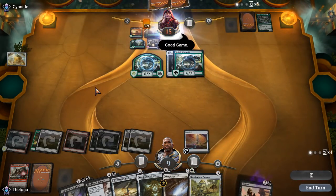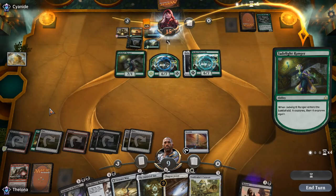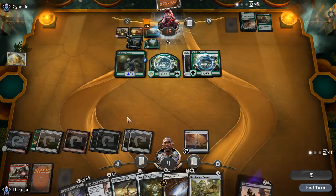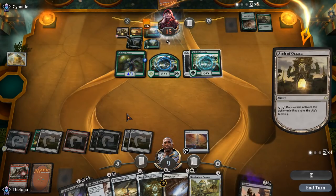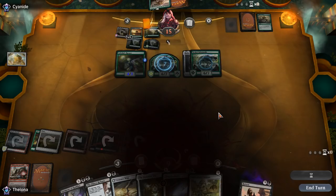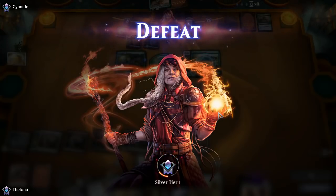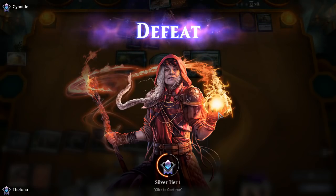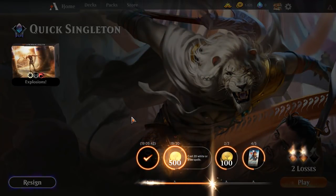Look at how many lands our opponent has — they were screwed off the start, now we're screwed. We can only cast so many things and they're multi-spelling. Our opponent is BMing us right now. A 6/6 first strike should have a strong chance to deal with most things — not to be the case. The deck just pooped and our opponent kept gassing up. We had to deal with Nissa and we couldn't, and she ran away with the game.